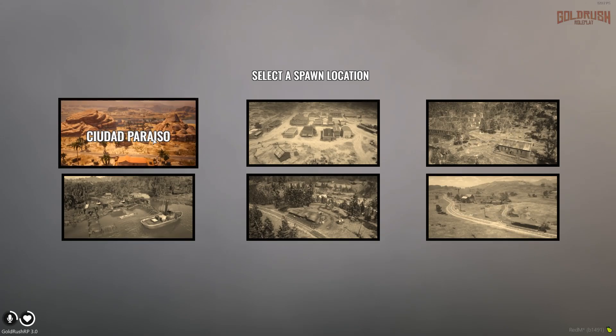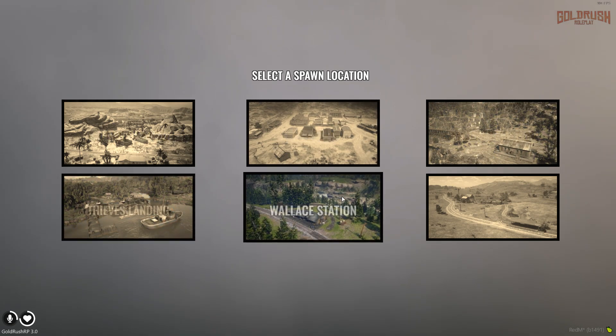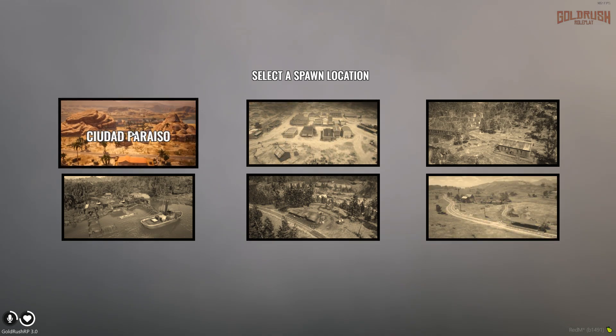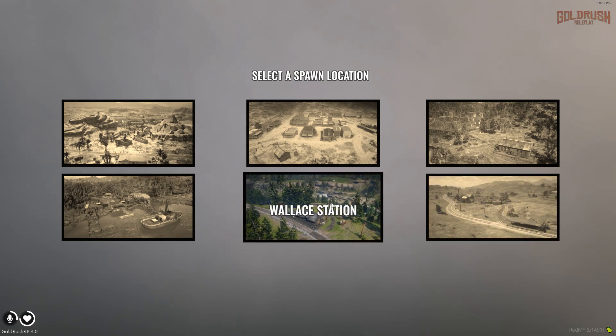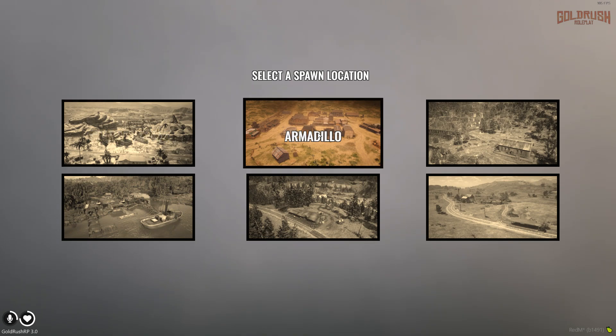Now we select our spawn location: we can spawn in Ciudad Pariso, Armadillo, Butcher's Station, Thieves' Landing, Wallace Station, or Emerald Station. Armadillo is going to have all the basic stuff we want to check out — the gun store, general store, clothing store, etc. — so we're going to spawn there. There might be a lot of people there but I think we'll be fine. Spawning into Armadillo.